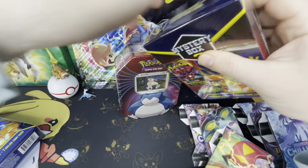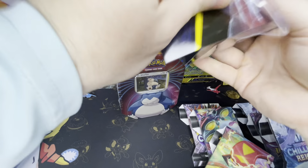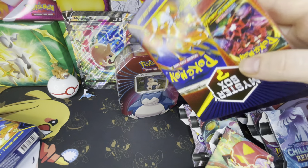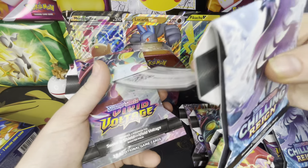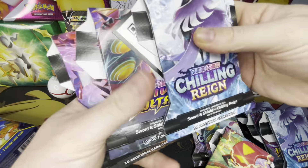Next one. This is something fun, opening up these. We got Chilling Rain, there's our code, Vivid Voltage, and Darkness Ablaze.